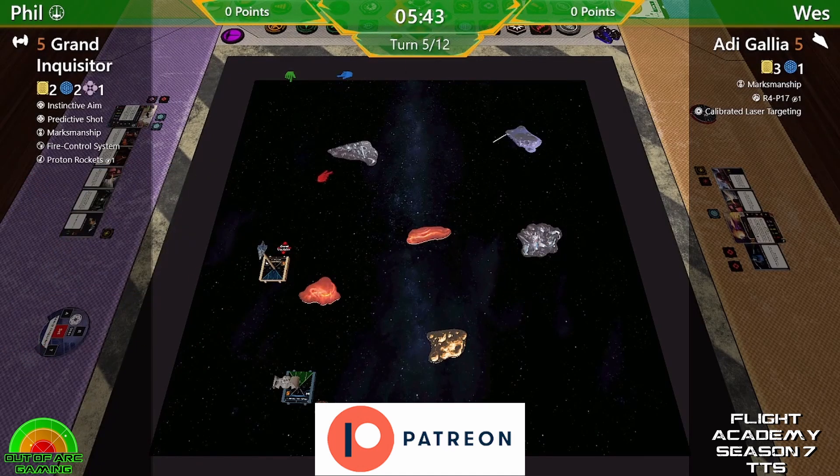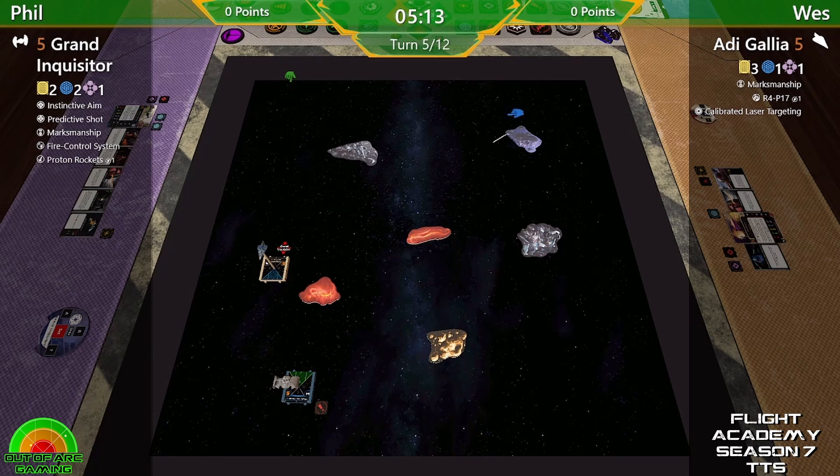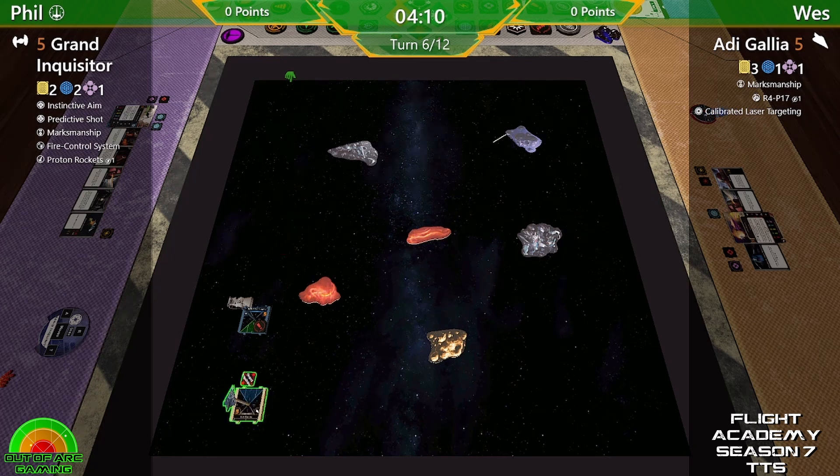Great position now — I think if he does a 4K, a 5K might not fit but a 4K definitely would. Very strong especially if moving second, because then he can 4K and then use R4-P17 to barrel roll left or right and line up the bullseye. I've got initiative so I'll have to wait a little longer to see what Wes actually does. I don't think I should have done that because I'm stressed. Double stress! How did I miss that — the Inquisitor's got some sneaky moves!